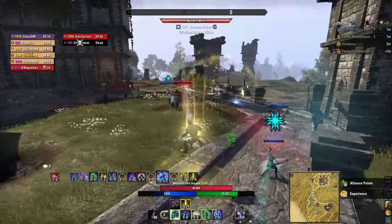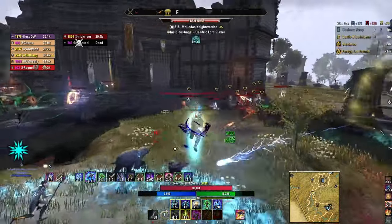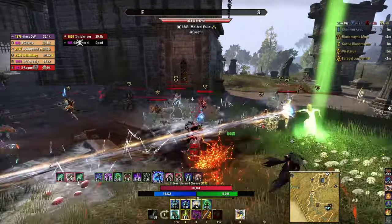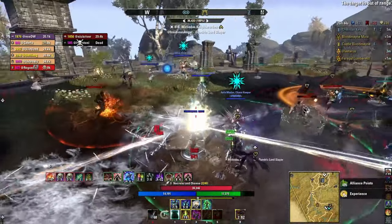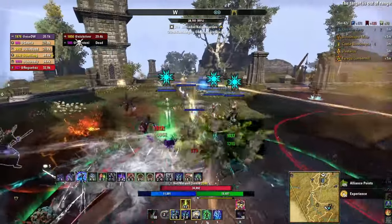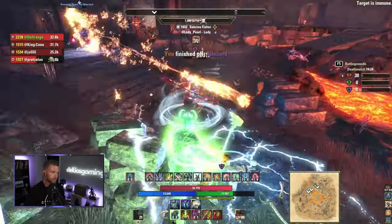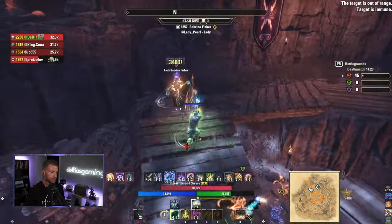We get around the snare by using Major Expedition and running three Swift jewelry, and the Orc race — you don't even notice it. Alternatives include Ring of Majesty, which is great all around; Torque of Tonal Constancy if you struggle with resource sustain; and Gaze of Sithis, though it'll require you to switch up the build a little. That's what carries our damage, and while the snare is a little annoying, you'll get used to it.